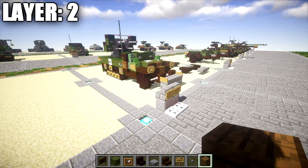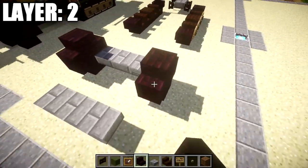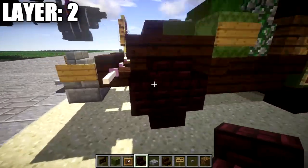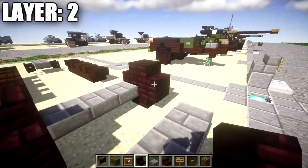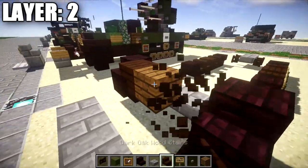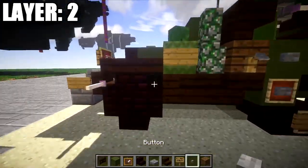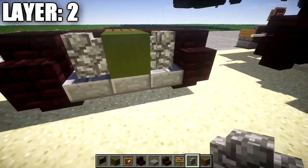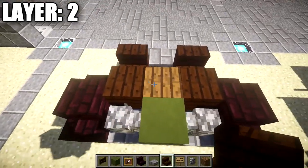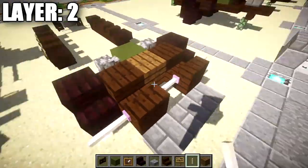Alright guys, moving on to layer two. We're going to start off by placing down two narrow brick stairs back to back right on top of those upside down narrow brick stairs for the right front wheel, then the same thing for the left front wheel. Going up to the front section, place down a nether brick upside down stair on both sides with a spruce wood plank in the center — the stairs need to be flipped with their backs to the spruce wood plank. Then place down a green stained clay block on the center stone brick top slab followed by a cobblestone wall on both sides.